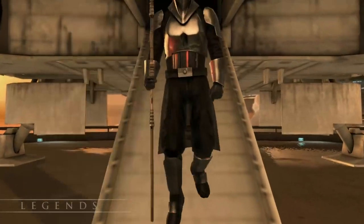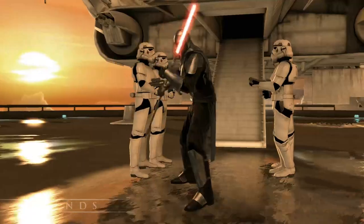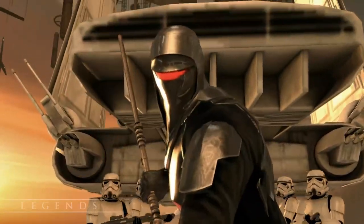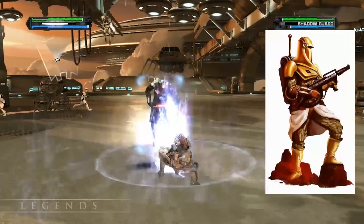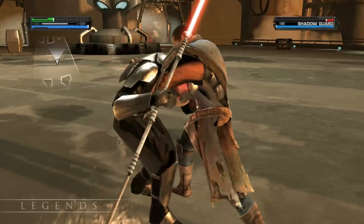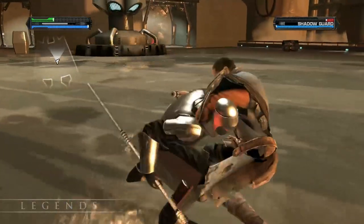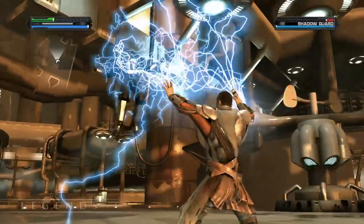We're faced with an Imperial Shadow Guardsman. Although they were trained by Darth Vader, they were agents of the Emperor. They were Force-sensitive soldiers recruited from an old Sith cult called the Sun Guard. Most of them were killed during the Clone Wars by Asajj Ventress. They were an elite special operations unit within the Royal Guard, which makes sense considering their armor, which is totally awesome.